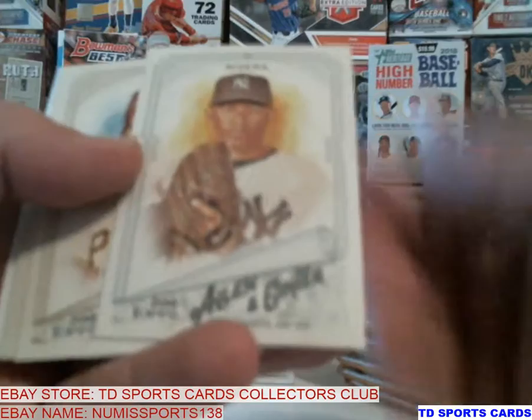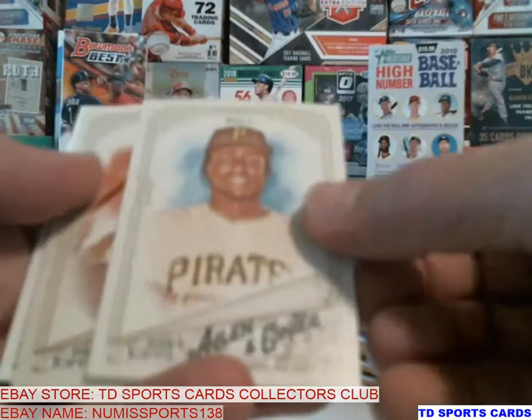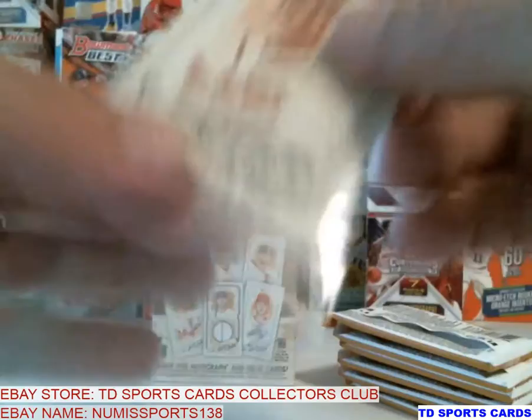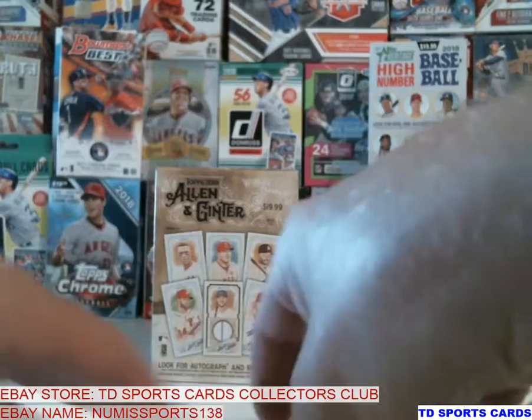Is that Mariano? Yeah — Mariano Rivera. Pretty cool, I like him, he was awesome. Got Josh Bell, Bregman — very cool — Ozzie Albies rookie. I pull out all these rookies and put them right into a top loader.